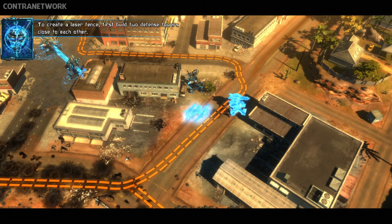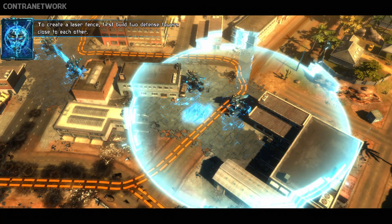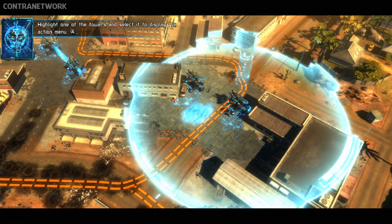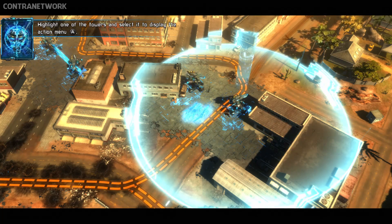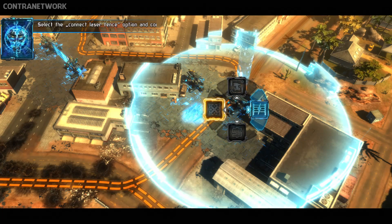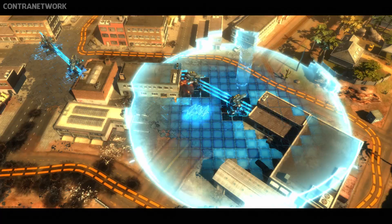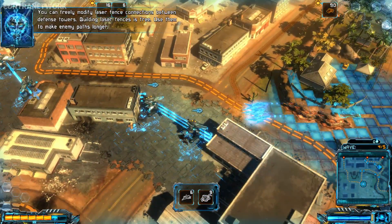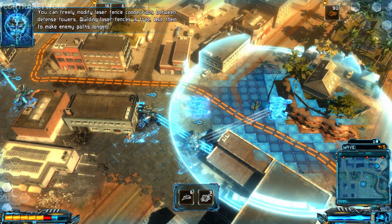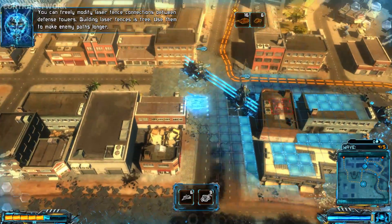To create a laser fence, first build two defense towers close to each other. Highlight one of the towers and select it to display the action menu. Select the tower to build the fence. You can freely modify laser fence connections between defense towers. Building laser fences is free — use them to make enemy paths longer.